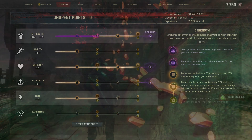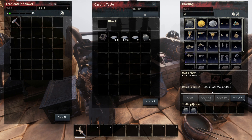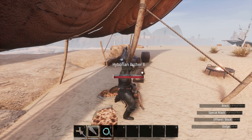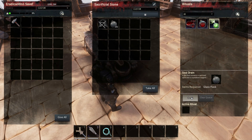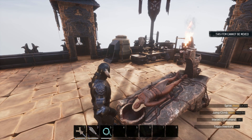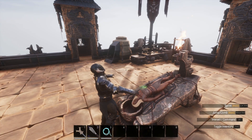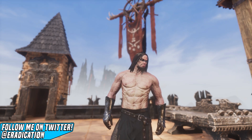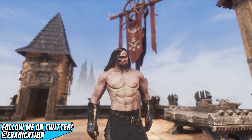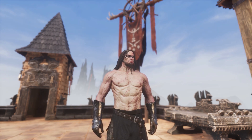So to summarize: gather crystals, smelt them into glass, and make glass flasks at the casting table. Craft a truncheon and some bindings, find and knock out a human NPC, and drag them back to the sacrificial stone. Place them onto it, grab your crafted glass flasks, select the third option to drain the soul, and the soul will fill up five glass flasks to create soul essence. With your soul essence you can now corrupt your skills and delve even deeper into the power of sorcery. Do be careful though, as your sacrifices leech your own power, permanently corrupting you and making you weaker in return for arcane knowledge of the outer dark.